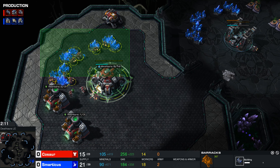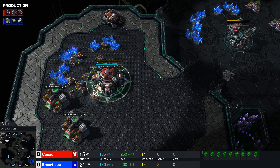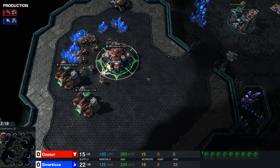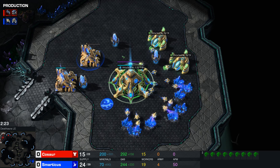All of those buildings cost money, and you'll only have money to spend if you've built workers. Kosor is only mining with the workers you start with - 12. Kosor, you would have been better off if you'd just been absolutely AFK.